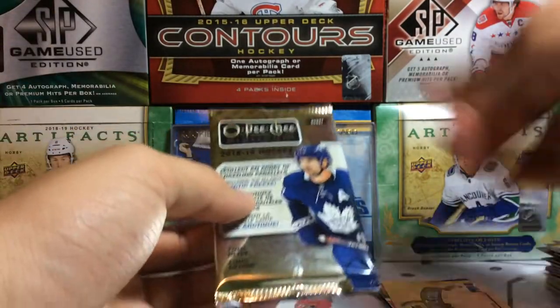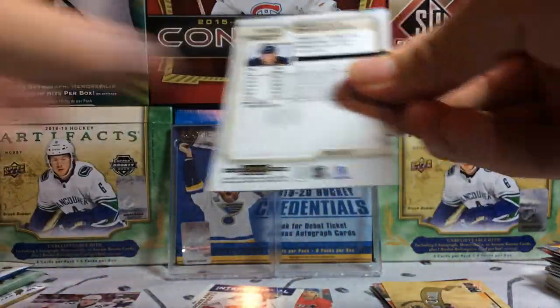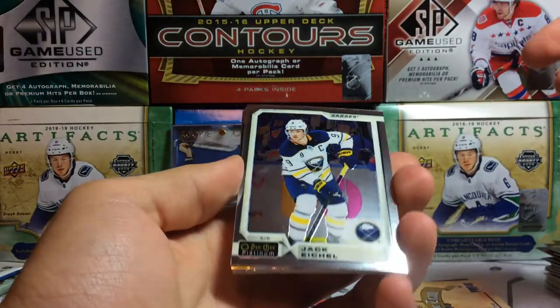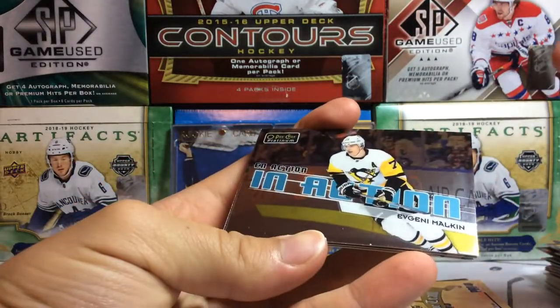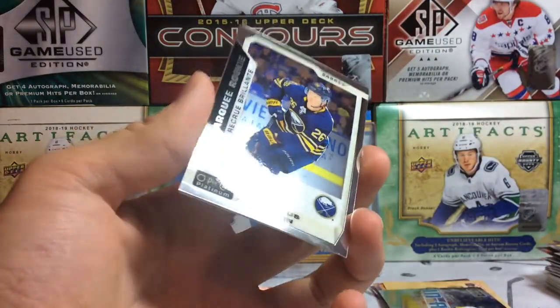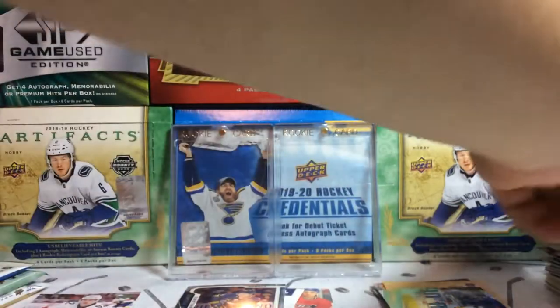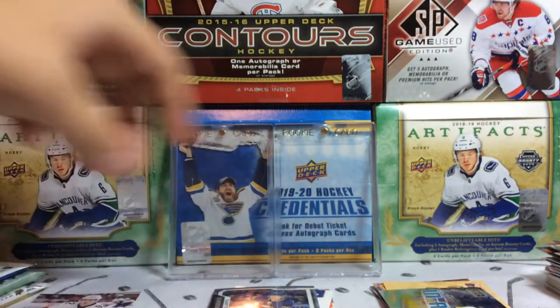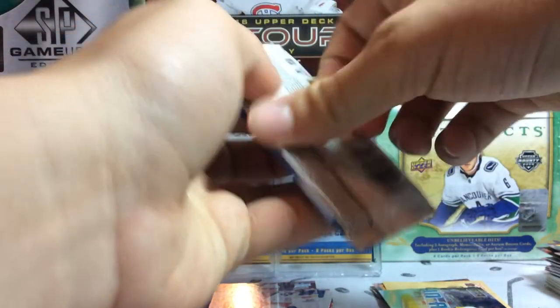Moving on to Panini Platinum 18-19. We've got a Jack Eichel card, an Evgeny Malkin in-action insert, and we pull a Rasmus Dahlin Marquee Rookie — that's a cool one right there. And then a Tarasenko base card. Maybe Dahlin and Rau will be our boys in the background.